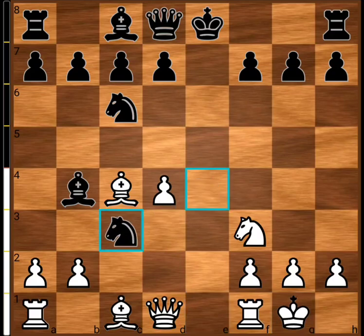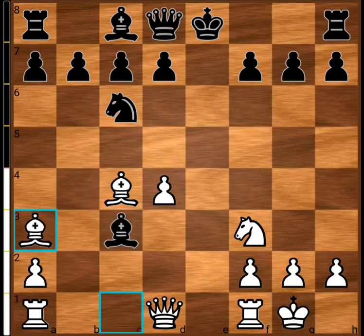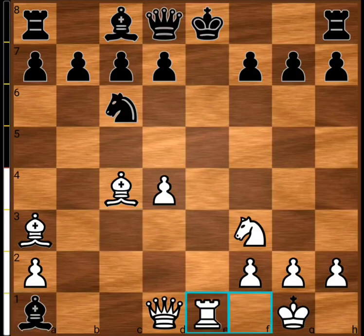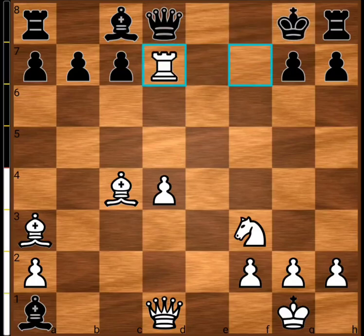Here, if black captures the knight on c3, then pawn captures c3 and then bishop captures c3. White has this amazing move: bishop to a3, looking at this nice diagonal. Then after black captures the rook in the corner, this is already checkmate. It's a beautiful sequence where white simply checks and mates the black king.